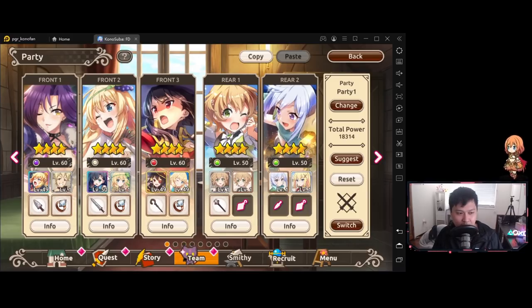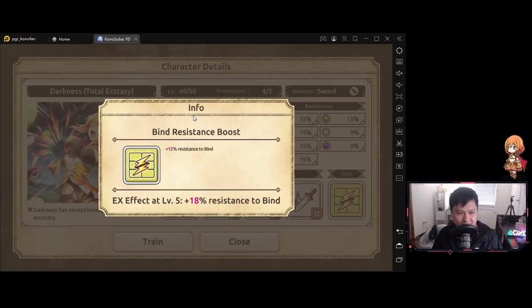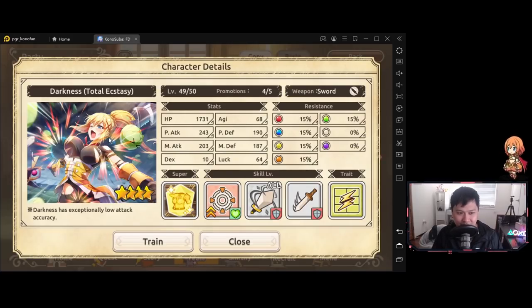As you can see, some of mine don't match — I've got this dark one over here giving like freaking bind resistance or something. Darkness is actually absolutely useless; it explains why down here: darkness has exceptionally low attack accuracy. If you actually put Darkness into a stage you'll see exactly what that means. I did hear that she might come into meta at some point later on, but at this point this is a wasted investment.